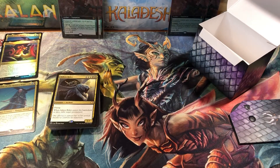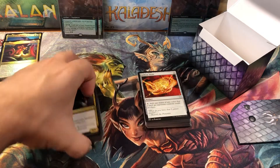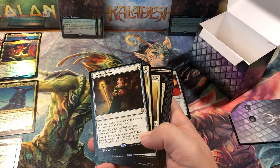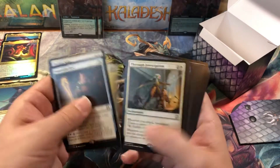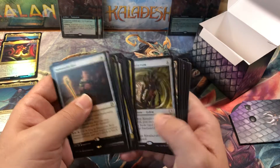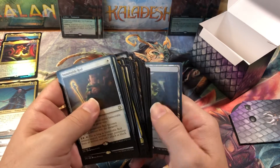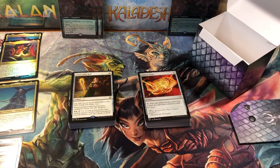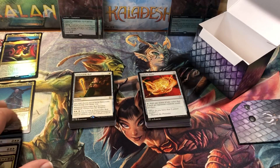So there you go — that's the whole deck. Let's see how many rares and mythics we got. We got three mythics in here, so five mythics total in the set. Not bad mythics. Thirty-three rares — the least amount of rares we've seen of any of the decks from this series, but I think the most mythics or at least tied for the most. Some good cards though, some really cool black cards in here. I kinda like this one.